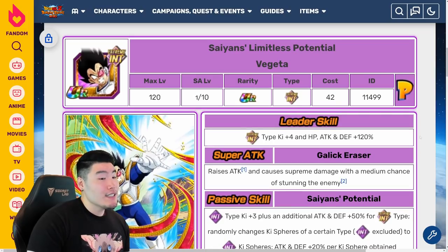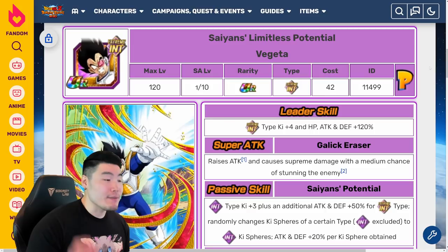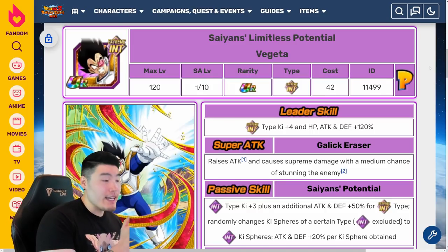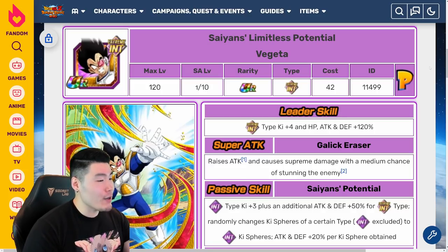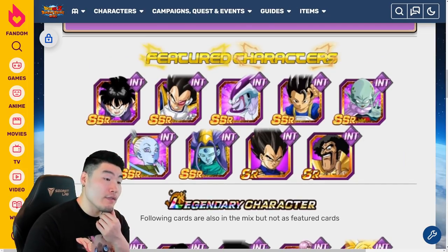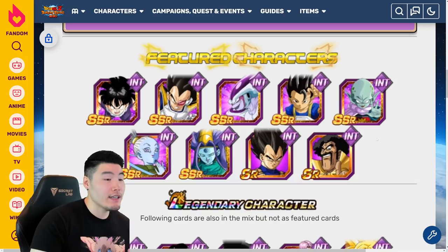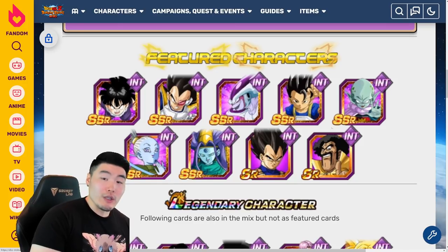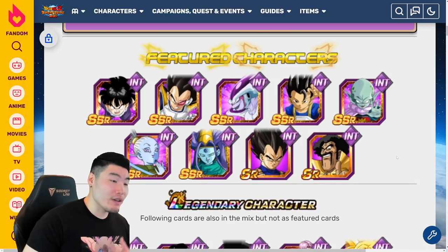My opinion is that they're not that great. If you're a collector — if you really want to have as complete a Dokkan collection as possible — then these banners might be more appealing to you, just because these units are pretty exclusive for the time being. Now, the featured SSRs on each of these banners, aside from the supports, are all pretty decent, but they're not that rare because they'll be available in the general pool for every single banner. You've got units like the INT Garlic Jr., Vados, Oceanus Shenron, the Frieza, the Cabba — they're all good non-Dokkan Fest units, but are they worth chasing on a banner like this? Not really, in my opinion.